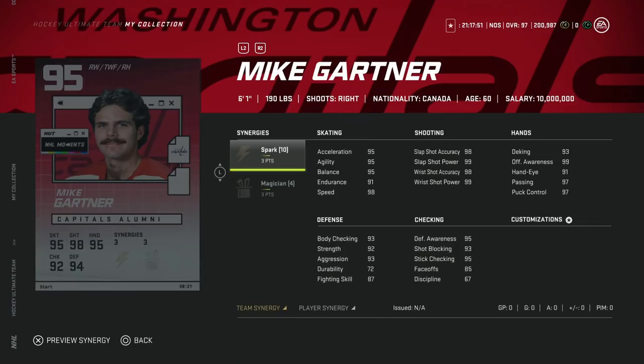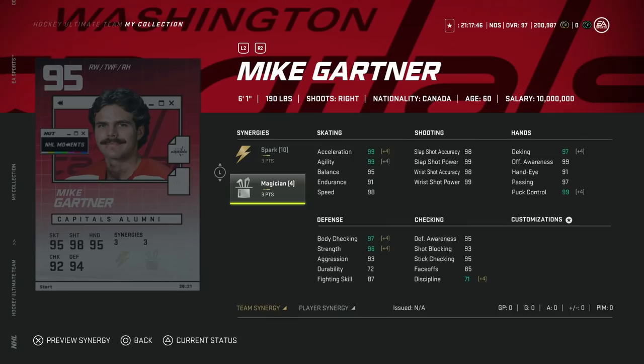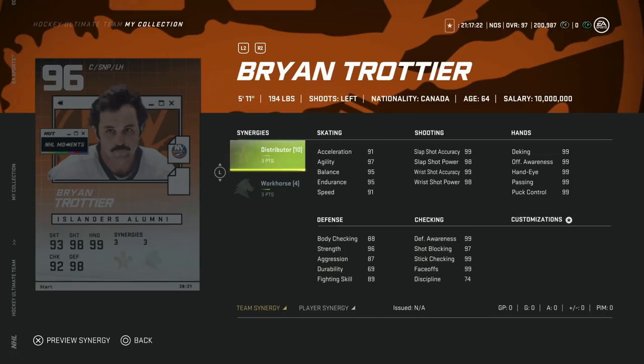Following him, we've got the 95 Mike Garner — one of the best wingers in the entire game. Three to Spark, three to Magician, max everything. This is exactly what you want in a right-handed winger. Low-key, this card is actually better than Gila Fleur and one of the best right-handed wingers in the entire game for the rest of the season. Decent synergy with three to Spark — this is the definition of an end game card.